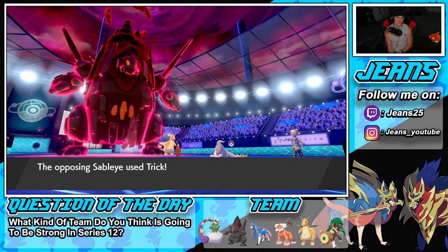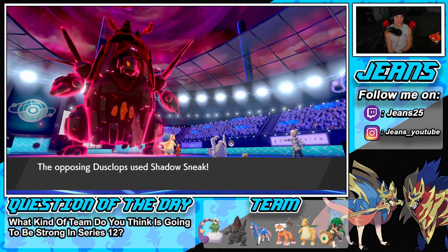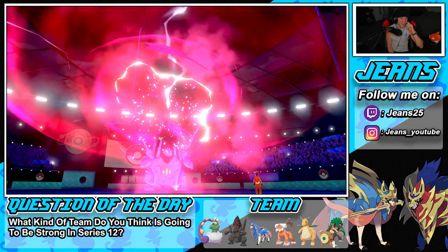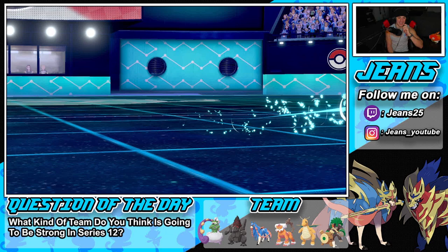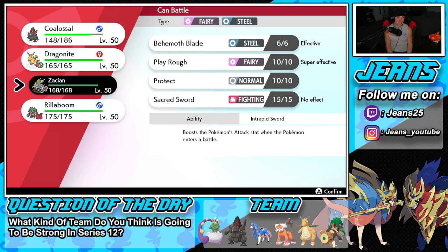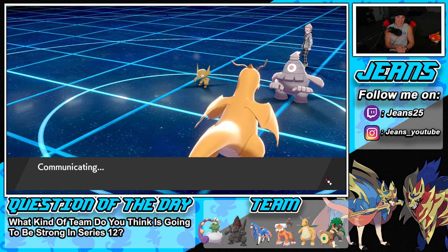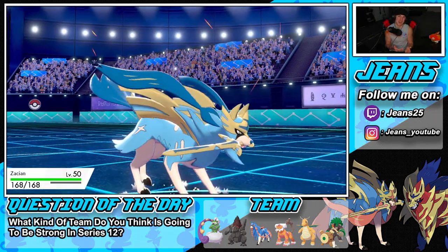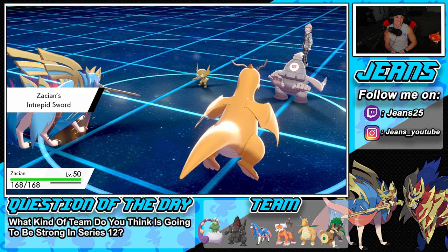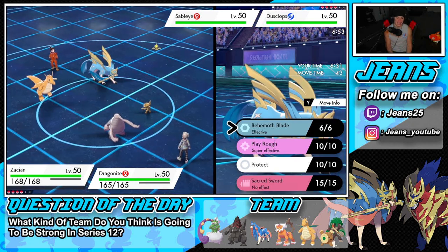Oh, a Trick — I'm kind of fine with that. What's he giving us? An Eject Button — that's kind of scary. Oh no, he just Tricked the Eject Button onto me and knocked me out of Dynamax! I don't have Dynamax anymore. I gotta give him props — great combo there. He used Trick with the Eject Button and wasted my Dynamax, my Weakness Policy, and my Steam Engine all in one.